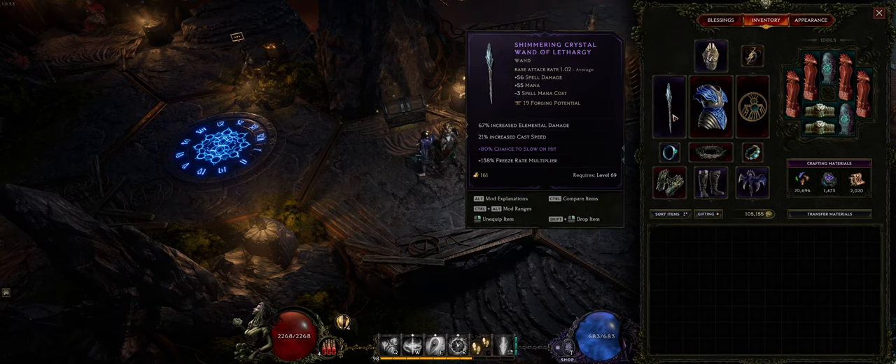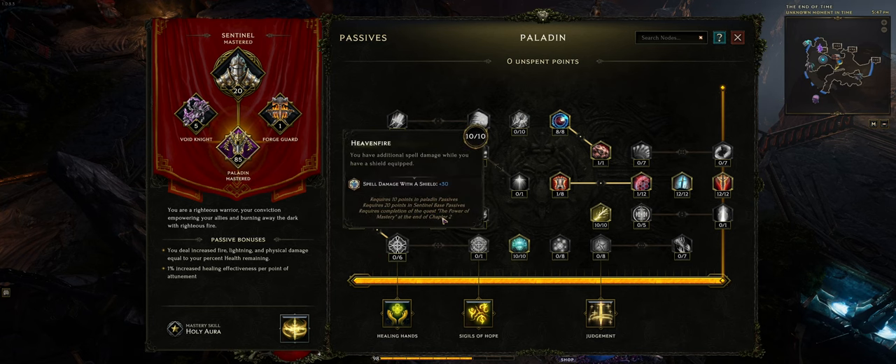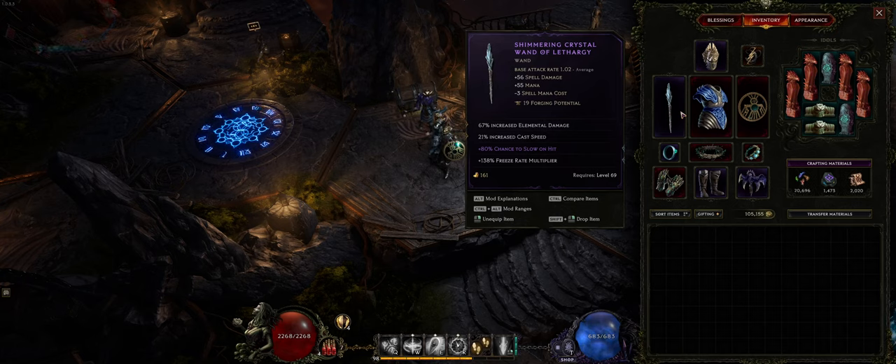For gear prefixes, you're looking for cast speed on every piece of gear you can find — on your wand, your main weapon, we want increased cast speed. Now you'll notice we're using a wand and a shield. The reason is because the shield gives us a passive in the Paladin tree — Heaven Fire gives us spell damage with a shield, and Sanctuary Garden gives you 400 armor and 16 spell damage whilst you have a shield. These two nodes give you an extra 46 spell damage, exactly like getting an additional weapon.